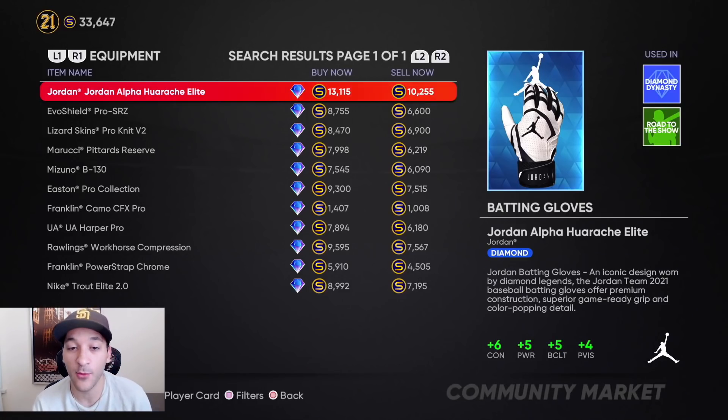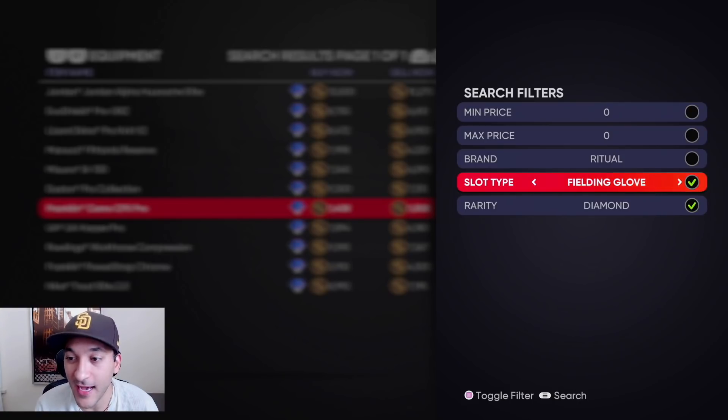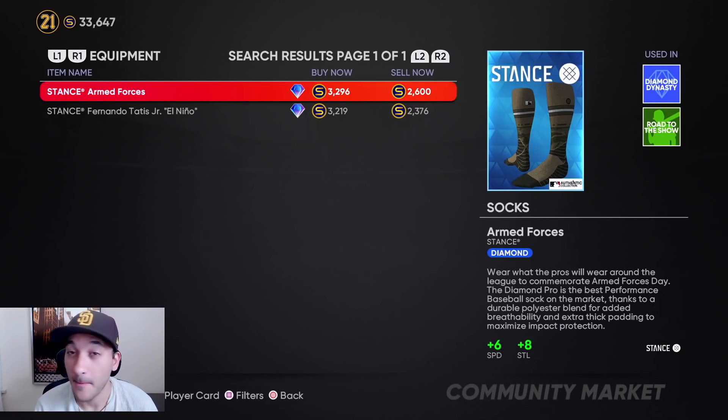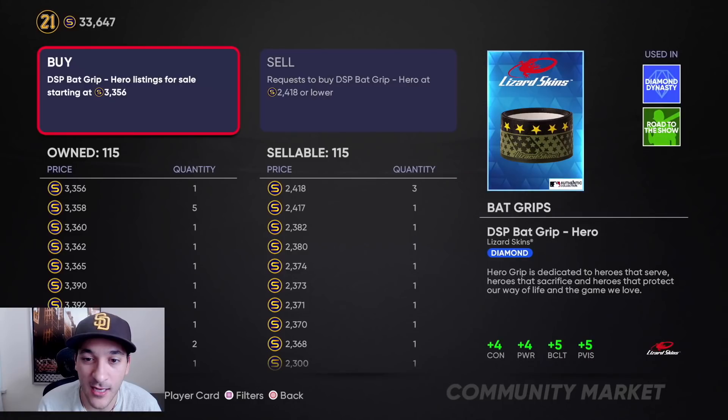We also invested heavily in diamond equipment when they dropped those free camo packs. We bought 100 Franklin gloves at 1,000 stubs each and sold them from 1,250 to around 1,450 — making roughly 35-45k profit. The bigger win was the socks — now going for 3k. I wish I had bought more of those; big time profits if you got them at 1,000 stubs.